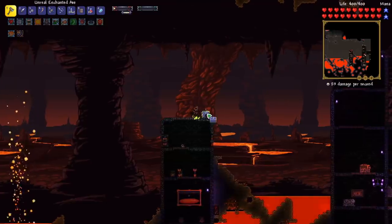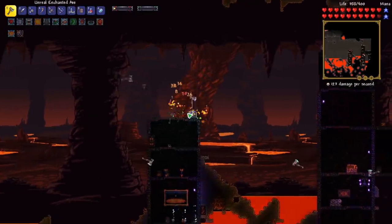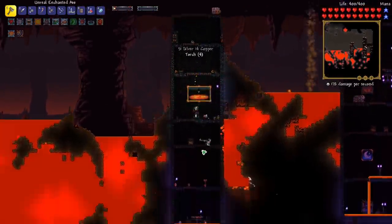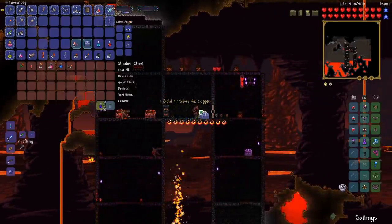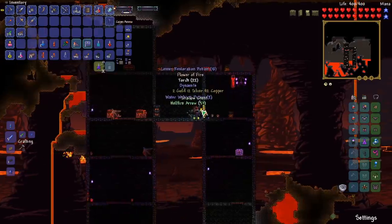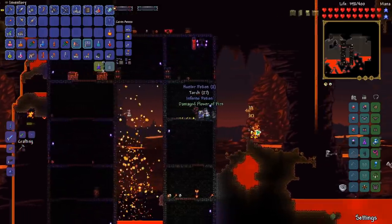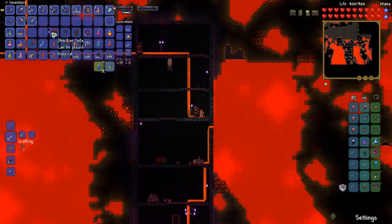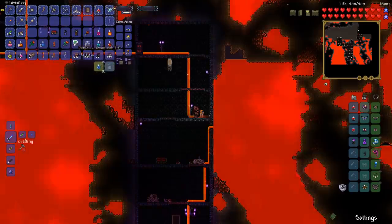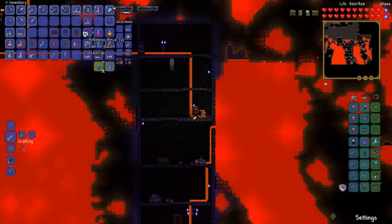Here is our first shadow chest — and let's see what we got: a hellwing bow. And a bunch of potions. We've got two obsidian chests in this house right here. The fire flower. And another fire flower. I think that's probably enough exploring in the underworld. We've gone about halfway across the side of the map and only found a few chests — three, and really nothing that useful for a rogue. But the main thing is we've got a ton of hellstone, so we should be good to craft all the hellstone stuff that we need.